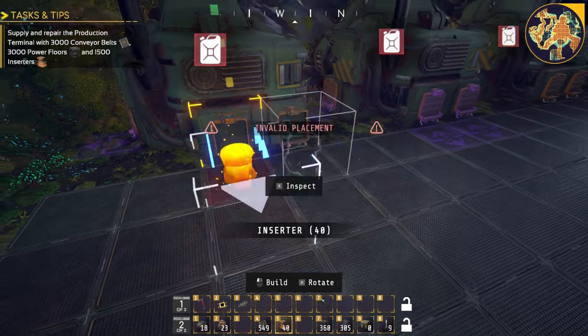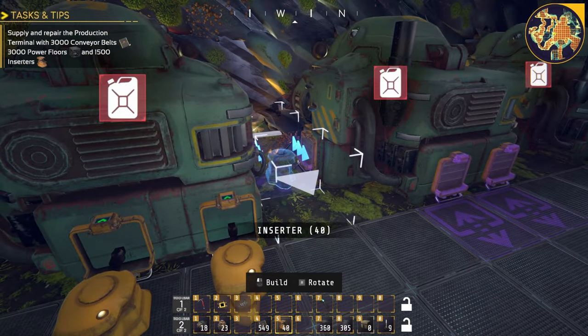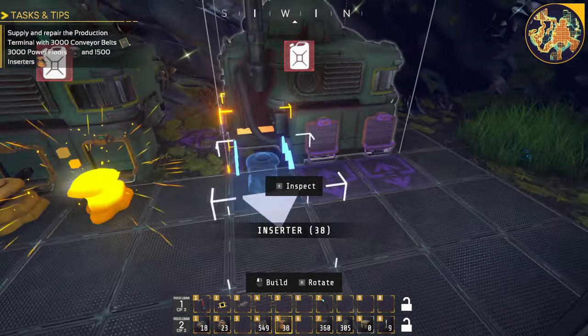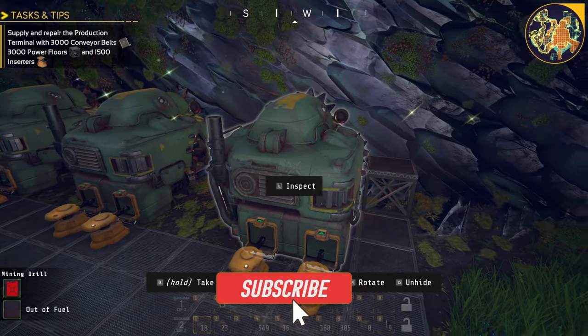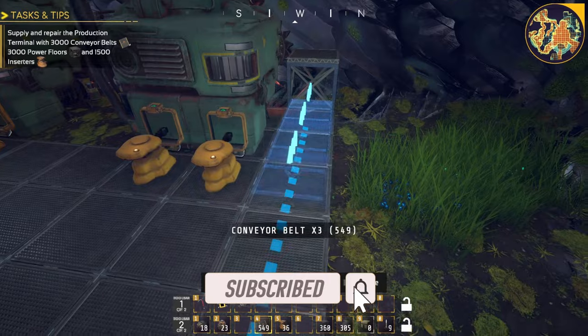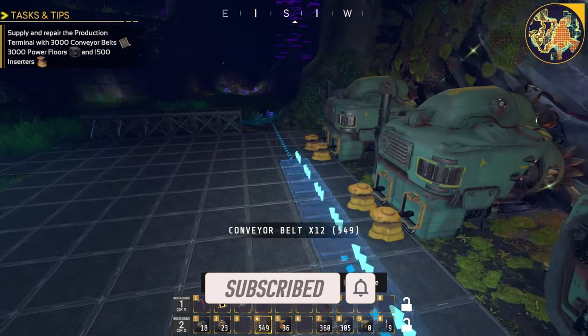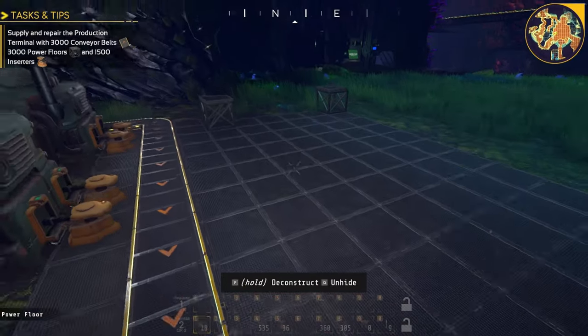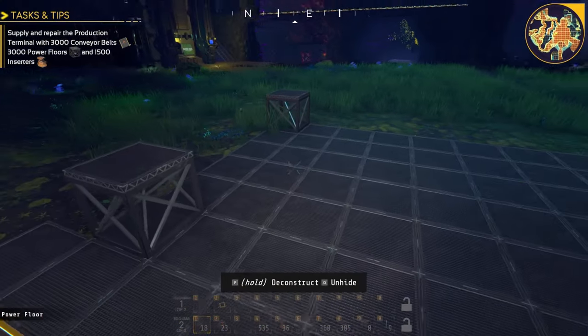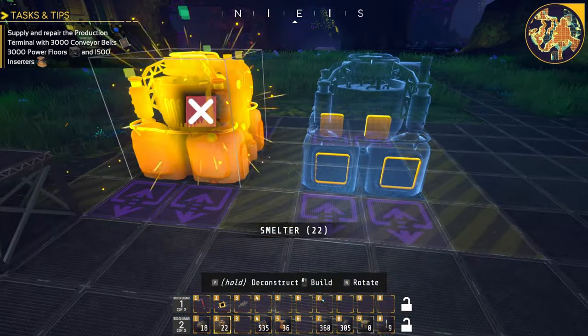I'm going to throw down two inserters for each one. There's a third input or output here, but for now it's not useful because at the speed these go, two is just fine. We're going to throw down a belt, and if you press R while putting your belts down you can turn them as you go.